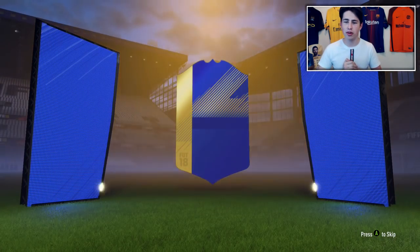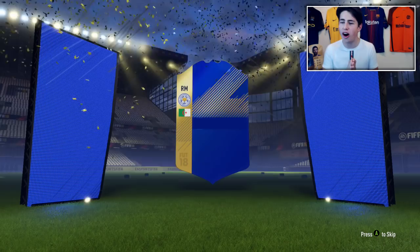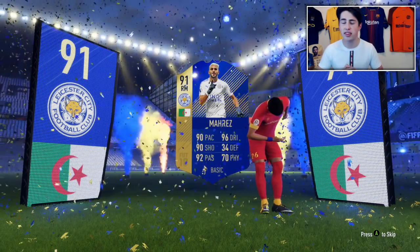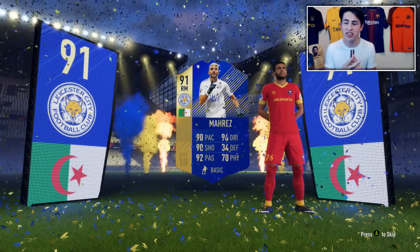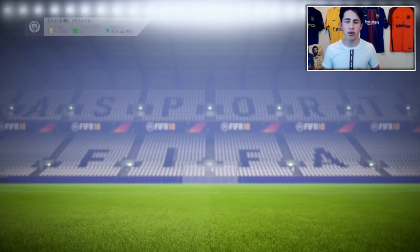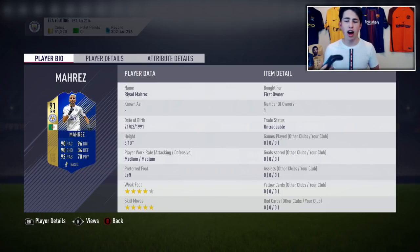It's a blue card — it's a blue! It's not English... it's going to be Riyad Mahrez! There we go, I'll take that — that's a good pack. Not one of the best ones, but still a really, really good player. He's got 5-star skill moves. Just look at that card: 90 pace, 90 shooting, 92 passing, and 96 dribbling. That's a very, very good card and I'll probably be using him in my main squad.